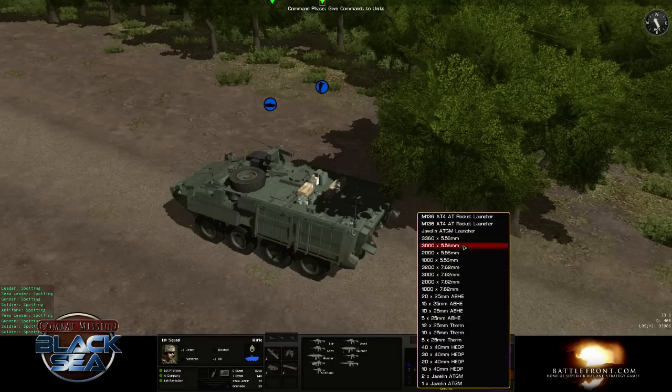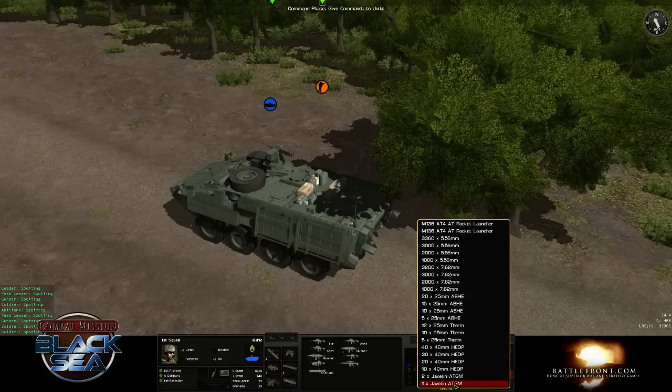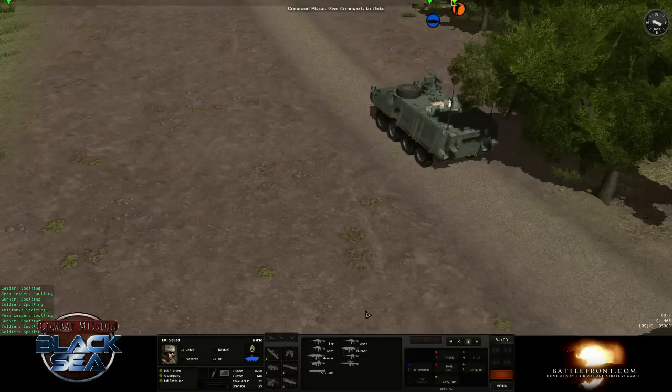We want to find the Javelin — we get the AT Javelin ATGM launcher on the list. Just click on it and they grab it. One of the guys' silhouettes has changed; he's now carrying the Javelin. You can also see it in the Special Equipment list — the Javelin launcher and a Javelin missile have popped up. We also acquire two extra Javelin anti-tank guided missiles, so now we've got three Javelin missiles total.